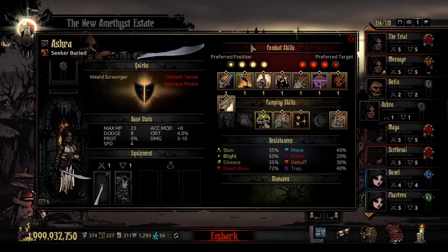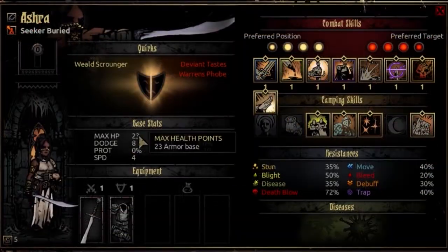Her max HP at opening resolve is 23, progressing in a weird amount all the way up to a max of 50. 23 is average and 50 is above average, bordering on pretty darn good — more than the Hellion gets at that level and a little lower than Man-at-Arms. So at high level she's got a decent chunk of HP, but at low level it's a little more average, so her growth is strange.